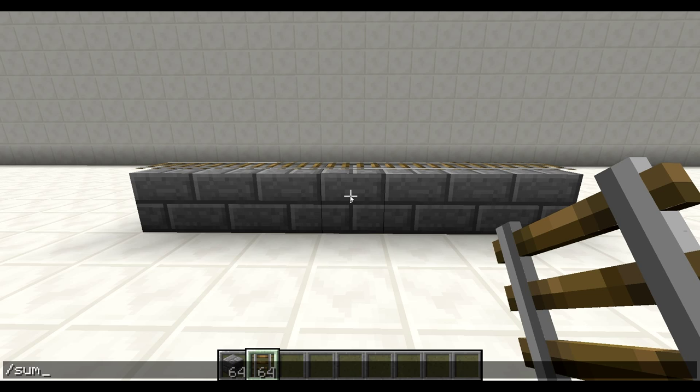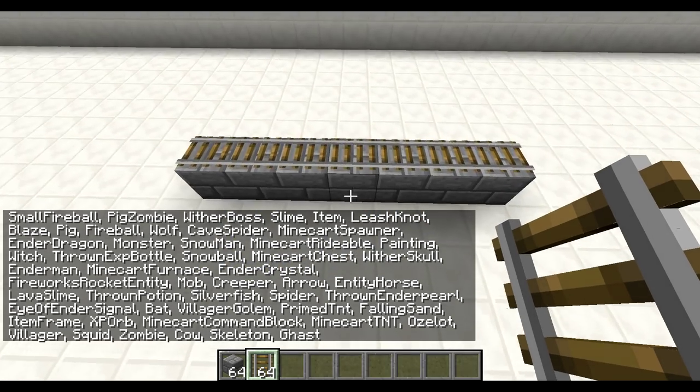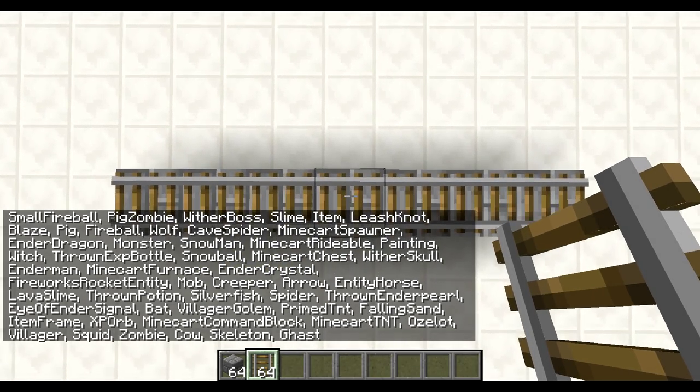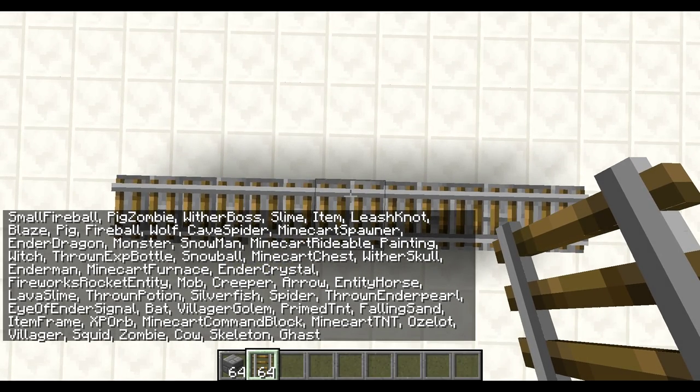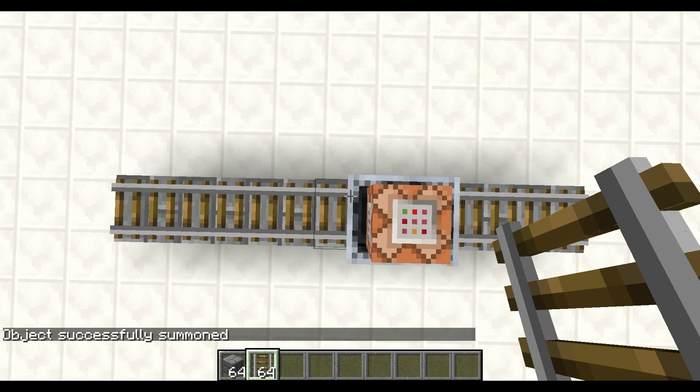This is a list of everything in the game which you can summon, including the minecart command block. If you want to summon your minecart command block in the right place, currently the only way to do it is to hover above the block where you want to place it, then type slash summon minecart command block and it'll be in the right place.